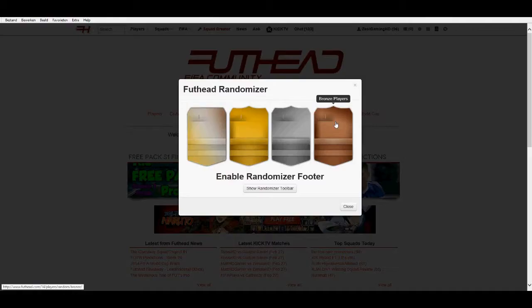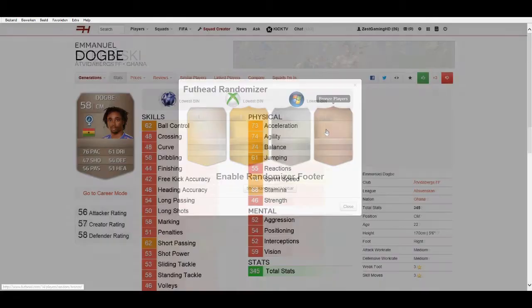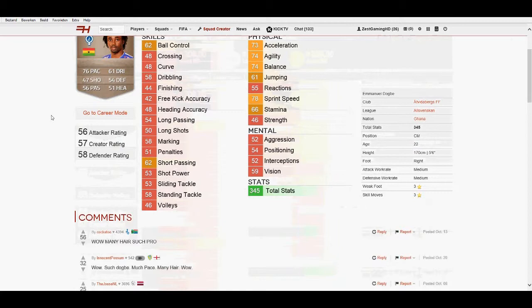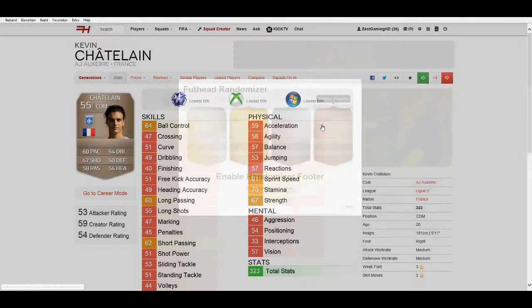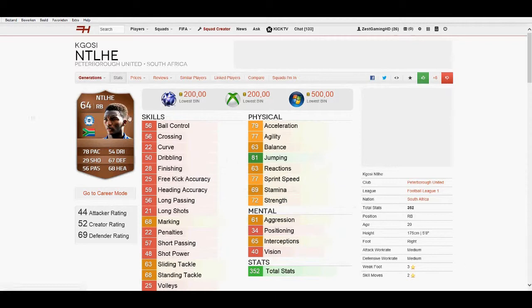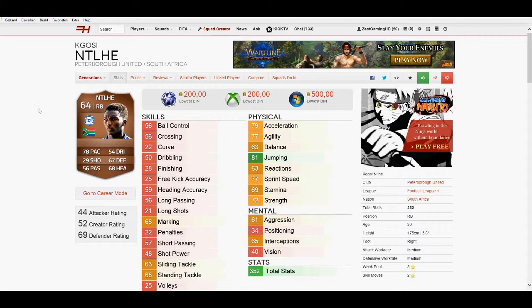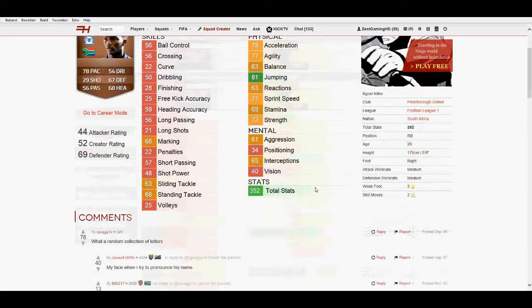The first bronze player is a Polish right back — not going to look at him. The second player is Dogby from the African league, doesn't look great on skill attributes either. The third and fourth players are absolute shite as well. But the last player, Nito or something, actually looks half decent. He plays in the third English league for Peterborough United and is from South Africa — pretty nice for hybrids. 81 jumping, good pace, some good defensive and heading stats, decent dribbling. We're going to go for this guy.